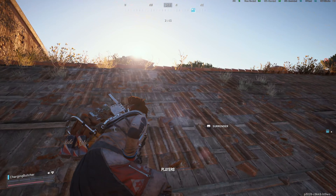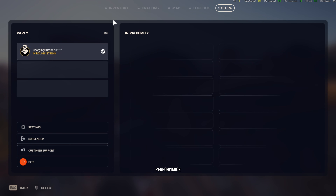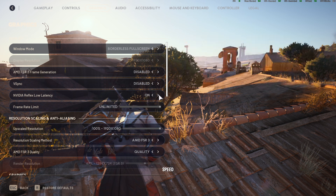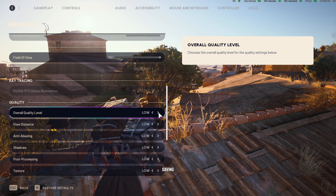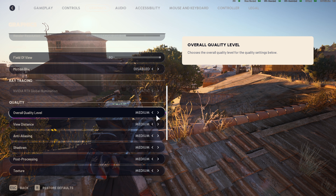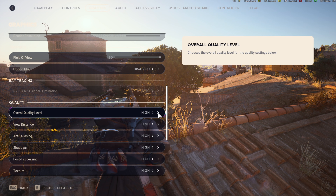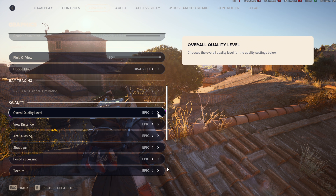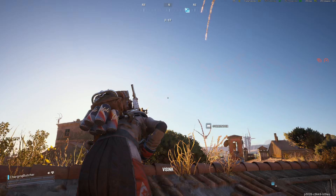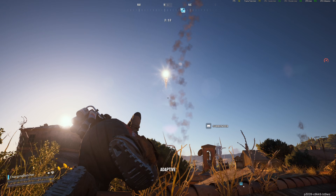For AMD players, open Radeon Software and set your GPU tuning profile to a High Performance preset or a custom profile that keeps clock speeds stable — just like on NVIDIA, you want to avoid aggressive power saving that causes FPS swings. Enable AMD Anti-Lag or Anti-Lag+ where supported to reduce input latency, and use Radeon Image Sharpening at moderate strength to keep the image clear when you drop resolution or use FSR. Keep driver-level V-Sync off for competitive play and control frame pacing with in-game options or your monitor's adaptive sync.